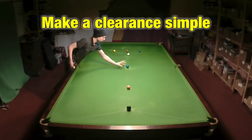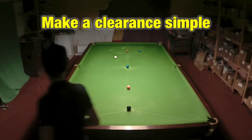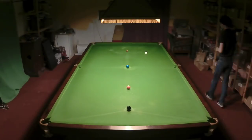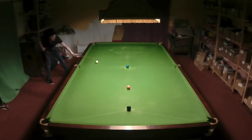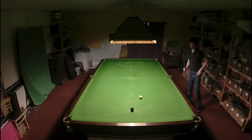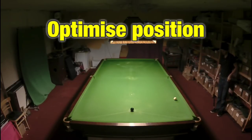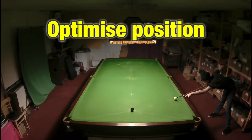Understanding where you want the white to go when you are clearing the colours is absolutely critical, and something we'll look at in a future video. It can also make it a lot easier to just play basic shots when you're in a high-pressure situation at the end of a game. Being able to optimise your positional shots will give you better shot choices and will reduce the cost to you in terms of risk.